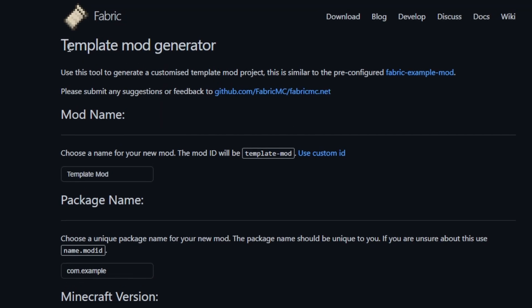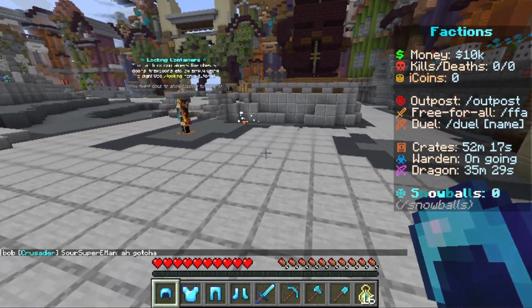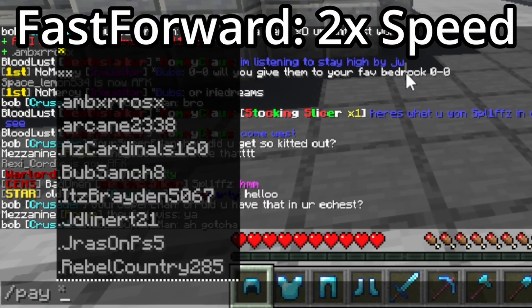To start off, we need to create the bare bones of the client. Luckily, there's already a template mod generated online, so now I can start working on the client. Normally I would have to slash pay each person individually — pay and then a player — so let's do that.